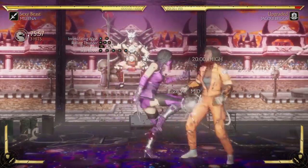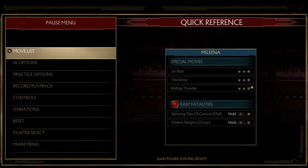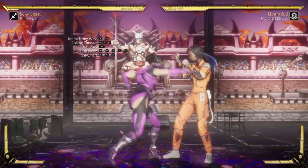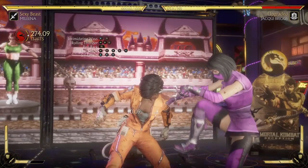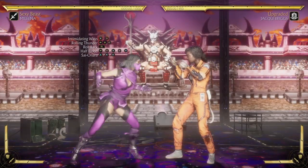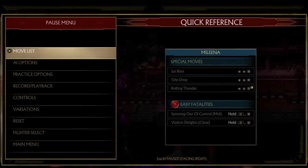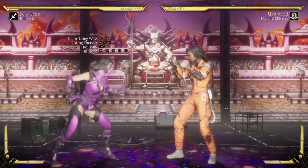I also want to talk about another alternative string. You can see it gives you more damage - 101 - but if you go and do the full string, the 233, you don't get the same damage. It's literally the same move but with more hits, and it's still 101. More hits doesn't always guarantee more damage, so keep that in mind. That's why this combo works with the Intimidating Ways.